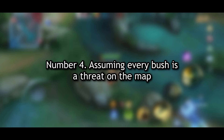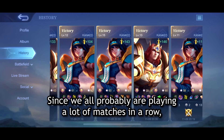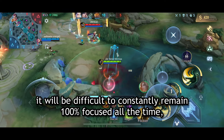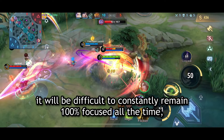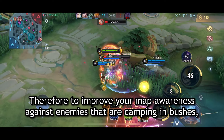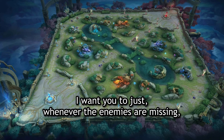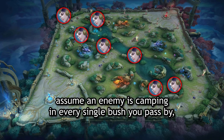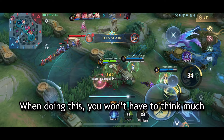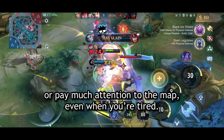Number four: assuming every bush is a threat on the map. Since we're all probably playing a lot of matches in a row, it will be difficult to remain 100% focused on the map at all times. Therefore, to improve your map awareness against enemies camping in bushes, whenever enemies are missing, assume an enemy is camping in every single bush you pass by so that you will play safer. When doing this, you won't have to think much or pay much attention to the map, even when you're tired.